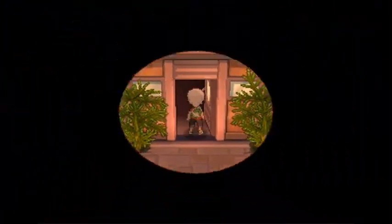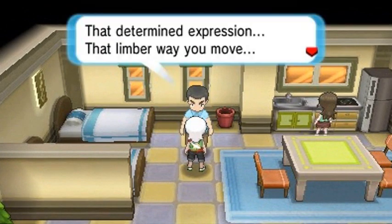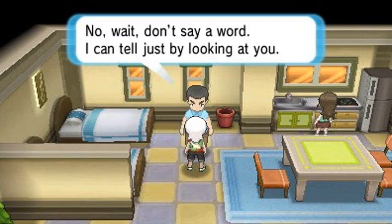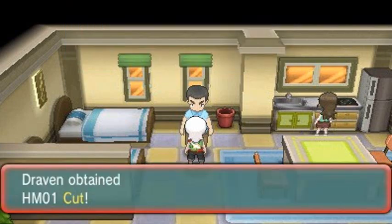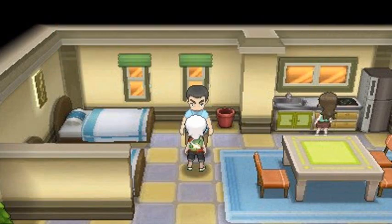There are things of importance in Rustboro City, like this guy right here. If you talk to him he tells you he can tell by your determined expression and limber movement that you're a well-trained trainer, and gives you HM01 Cut. As many of you already know, it cuts down trees and all that stuff.